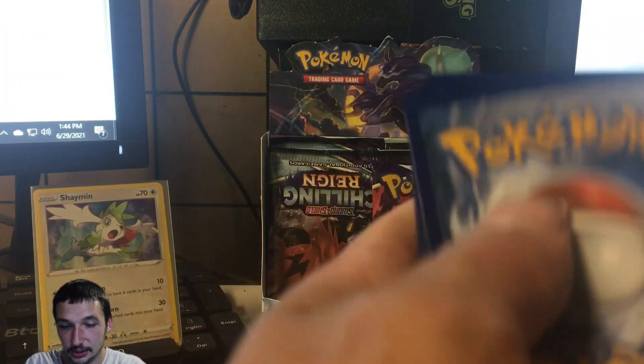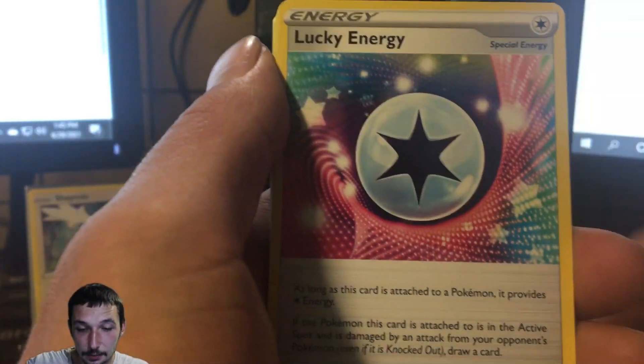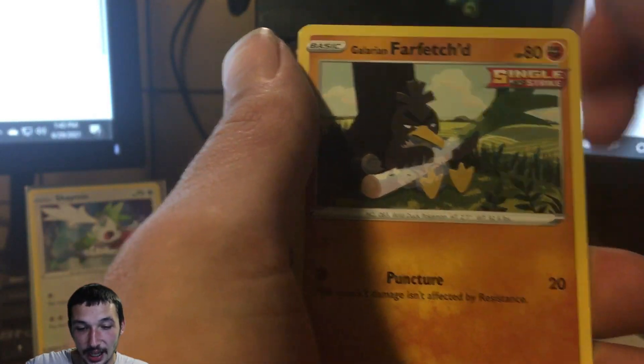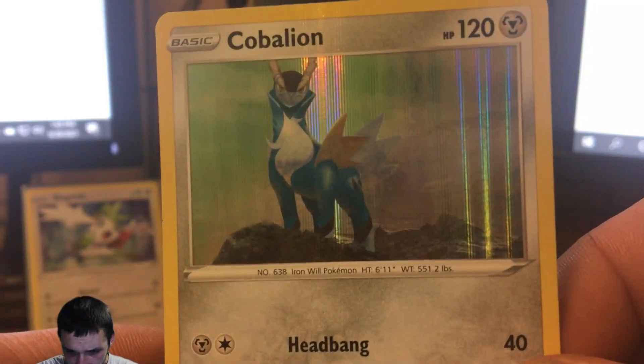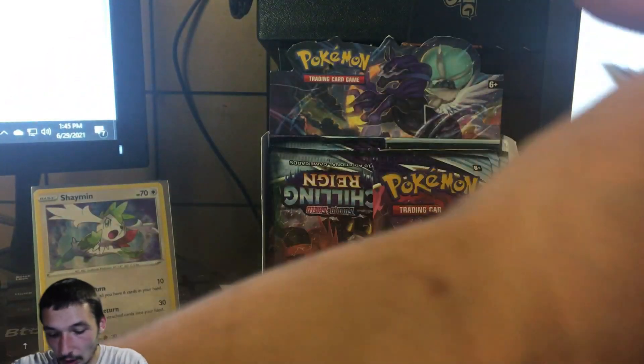After this Chilling Reign opening, we have a Galarian Rapidash box, two Dubwool boxes to open in one video, a Kanto Power box with Pidgeot and Dragonite, and a Hidden Fates ETB. I think we might go with the Hidden Fates ETB next, or the evolutions box — I've been waiting a while to open those. From this pack we got a reverse Grookey and a holographic Cobalion — look at that majestic artwork!